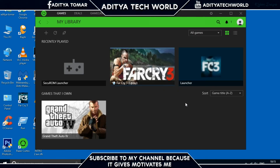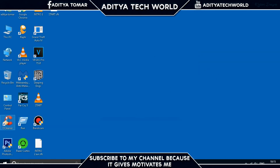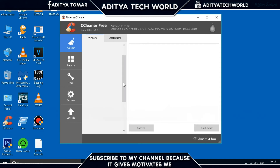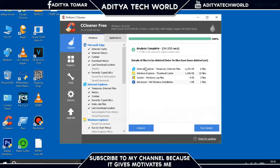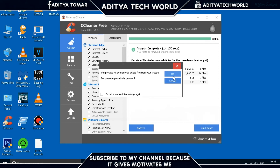After restarting, you'll notice a drastic improvement in gaming performance. Now for CCleaner — no login is needed. Open it, go to the Cleaner tab, and click Analyze. It will scan all useless installed files. Then run the cleaner to remove them. You'll see items like old Windows installation files and unwanted cached memory. Click OK to clean them.